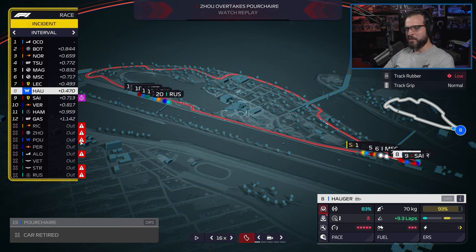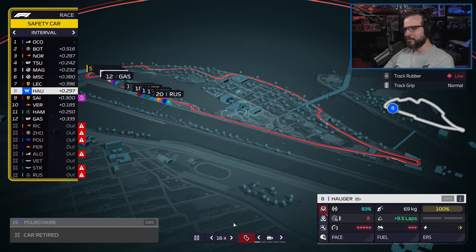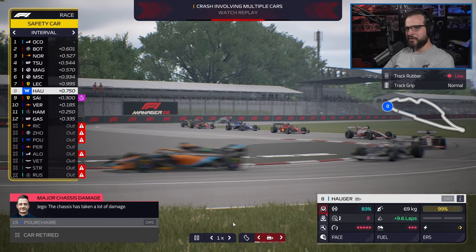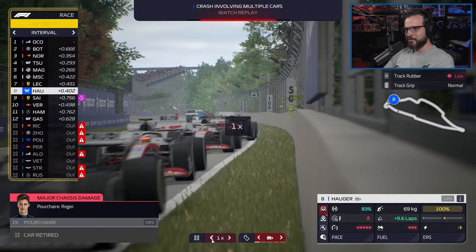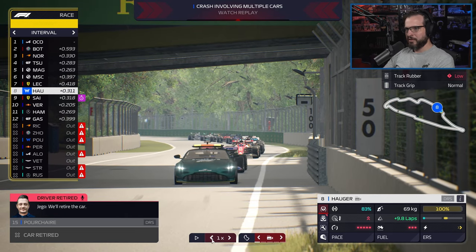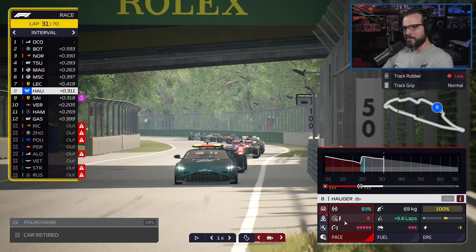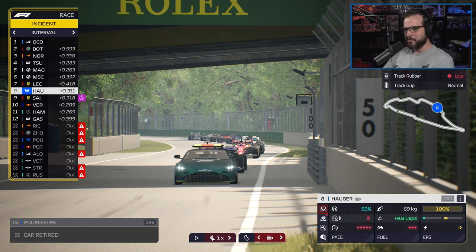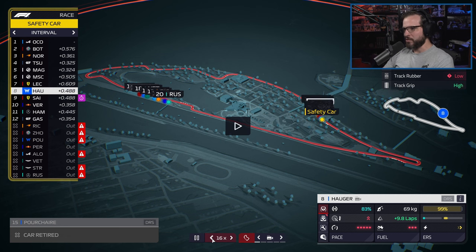Our guy's out — which is sad, because we could have actually done something there. This is so crazy. If we play it safe, we've got points — well, maybe. We can still technically drop out because there are some really fast cars that could pass us. There's actually a good chance we don't hit top ten. But any points would keep us in ninth place, for sure.